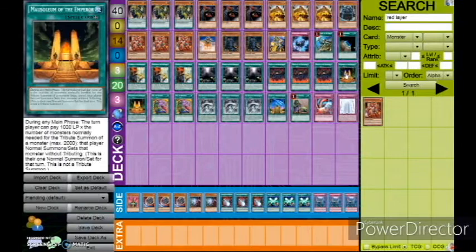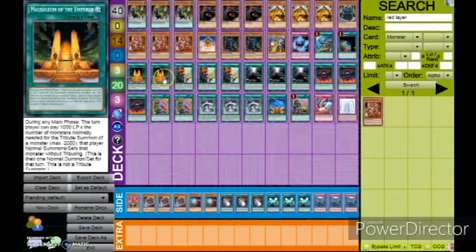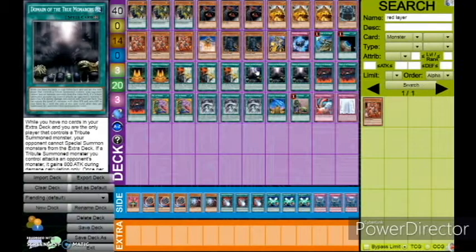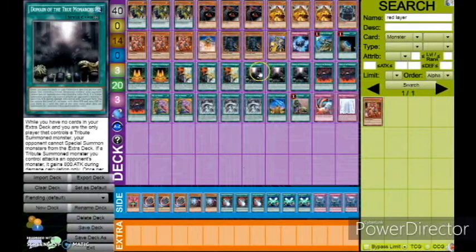Terraforming is also Tribute Fodder because it can fetch Mausoleum of the Emperors. Mausoleum reads: during any main phase, the turn player can pay 1,000 life points times the number of monsters normally needed for a Tribute Summon — max 2,000 — and then Normal Summon or set that card without Tributes. It doesn't count as a Tribute Summon so it won't get Erebus' effect, but in this deck you're just trying to get out your Fiends. Pantheism is busted. Domain is also busted — it's less good in this deck than in Lithium's deck, but whatever.